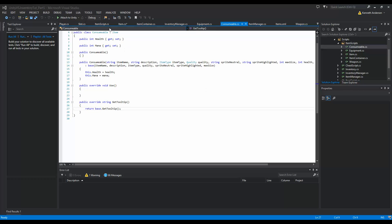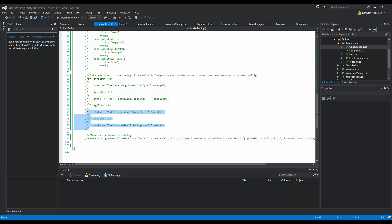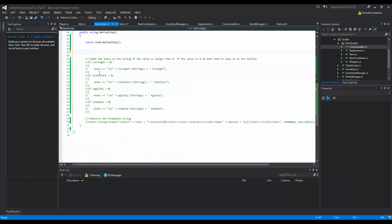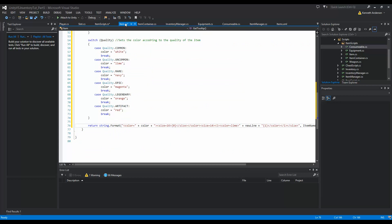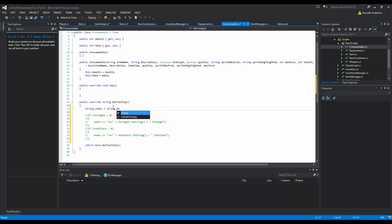Going back into the item tooltip we can see we have some other stuff here - stamina, strength, and intellect. We need to do the same thing but with health and mana. We copy strength and intellect, paste it, and delete the duplicate. Then we jump back into our consumable and set it up: string stats equals string.Empty, so we have a fresh string when we start generating our tooltip.